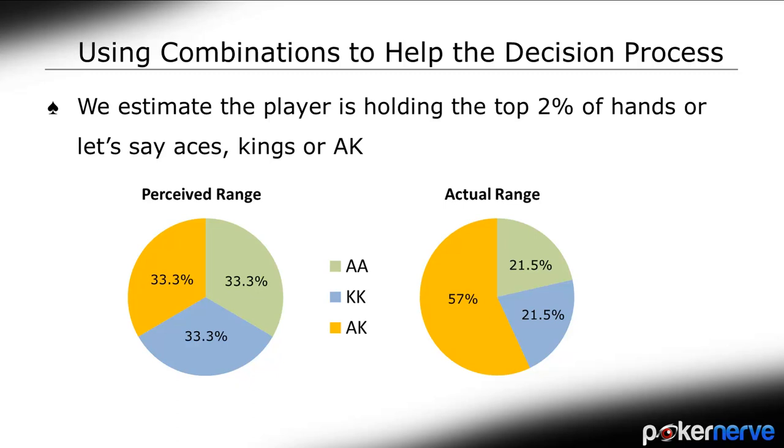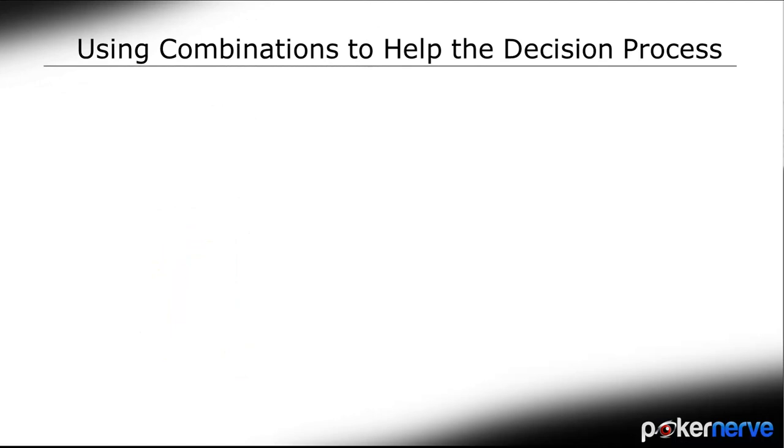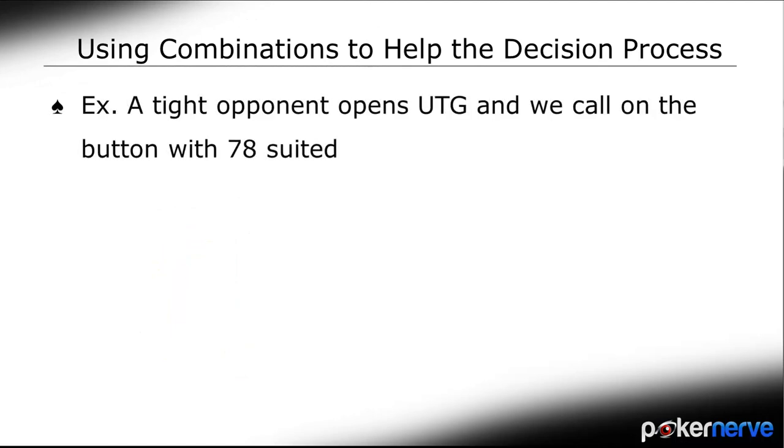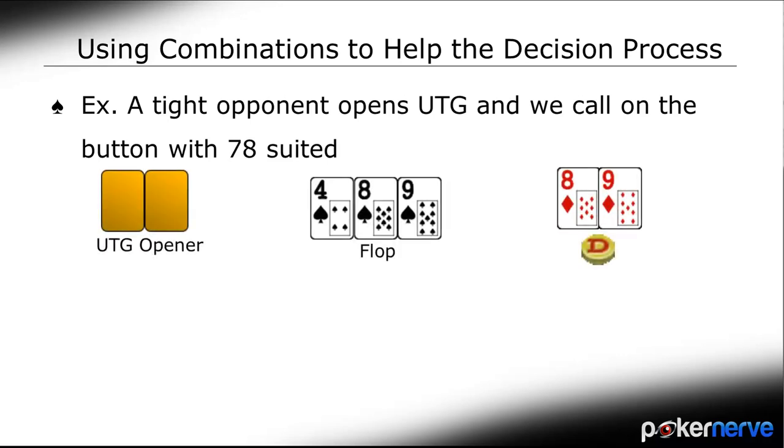Here's another look at how we can use combinatorics. Say a tight player raises UTG and you call on the button with a speculative 8-9 suited. The flop comes 4-8-9 all spades — obviously quite a good flop — but our tight opponent C-bets into us. How likely is he to have a flush here? How worried should we be exactly?